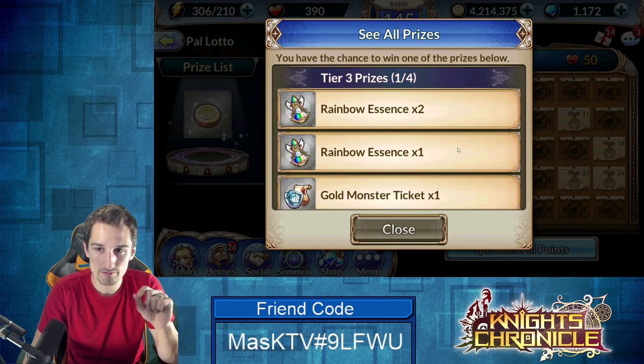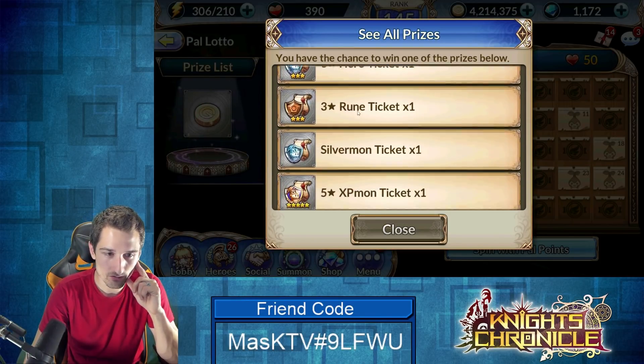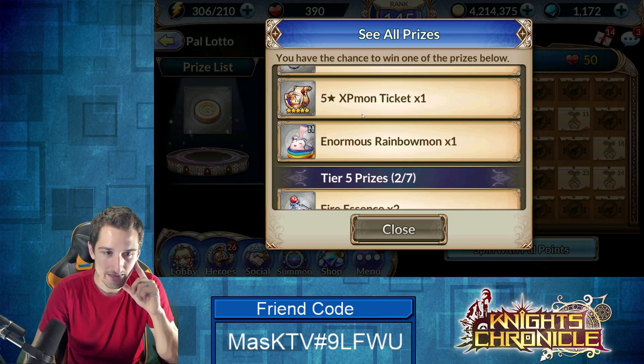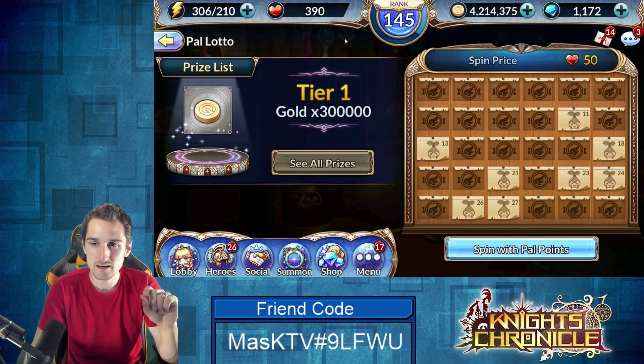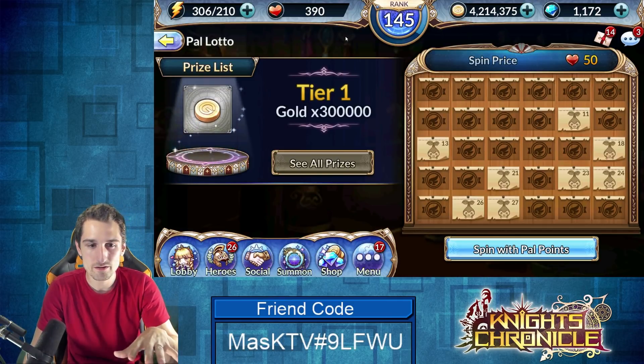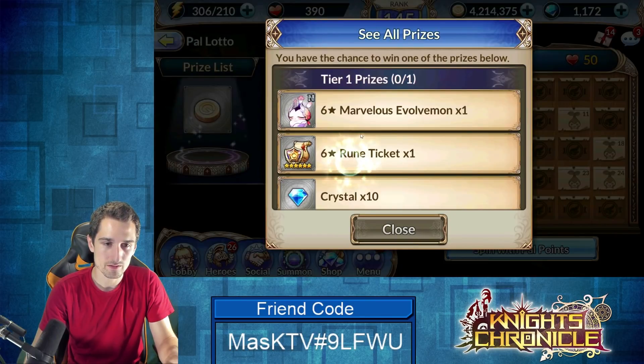We got three out of four of the tier three rewards and two out of six of the tier four rewards, so we can hope for some of this remaining stuff. At this point it cost us about 1,100 PAL points and we got the 300,000 gold.